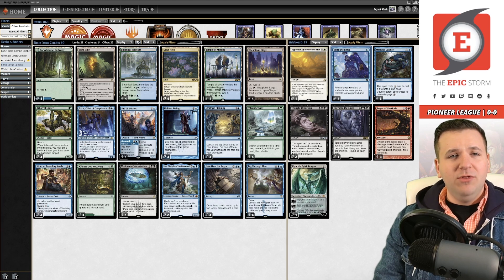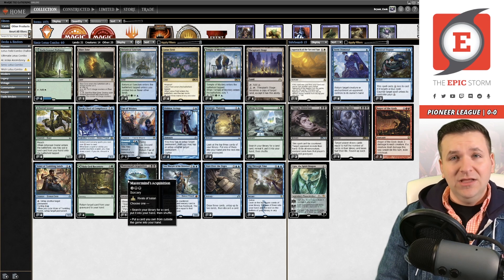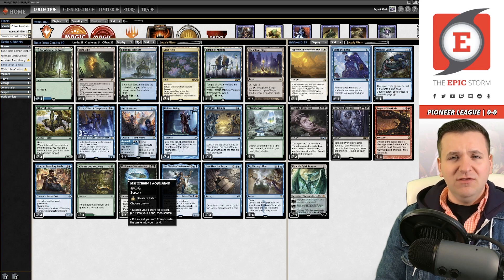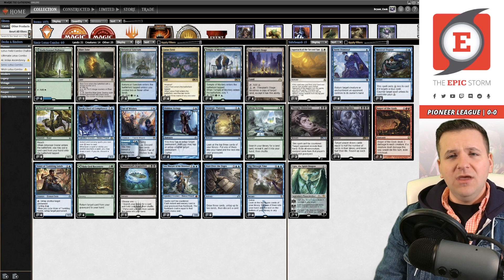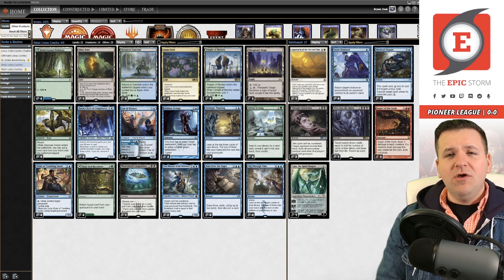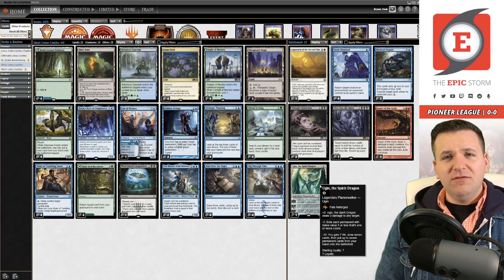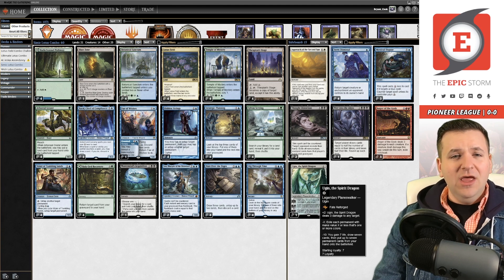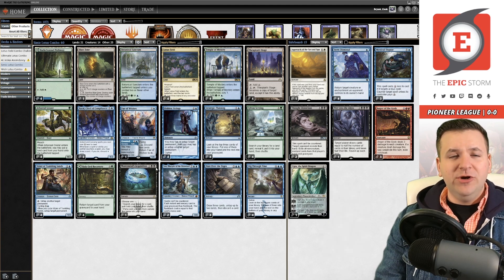In the sideboard we have Mystical Disputes and Thought Distortion. Thought Distortion is a little better when you're playing Fae of Wishes or Mastermind's, because you can put it to hand — without wish builds it requires nine mana in one turn, which is very ambitious. We also have Peer into the Abyss and Ugin. Ugin is a popular choice right now because Deafening Silence, Archon of Emeria, and other hate permanents all lose to Ugin cast off powerful lands. I don't think Omniscience is necessary when you have Leer or Brawl in play.